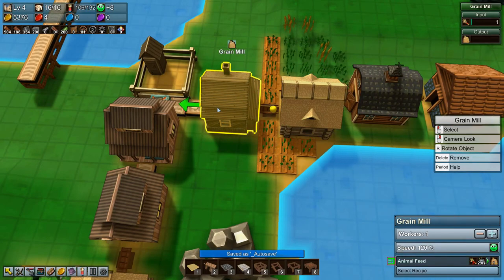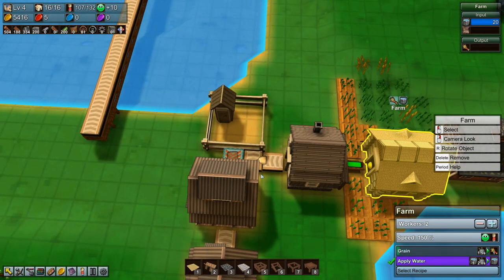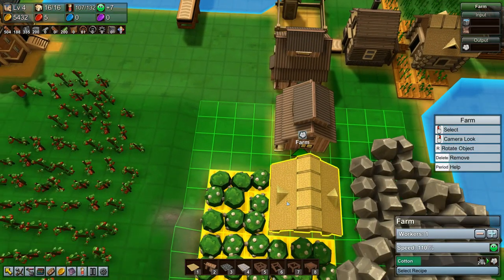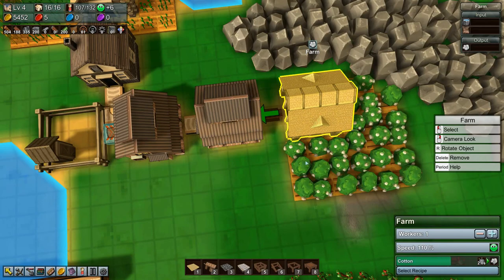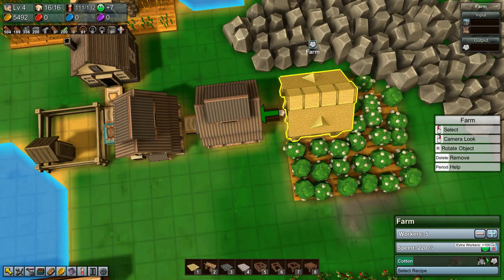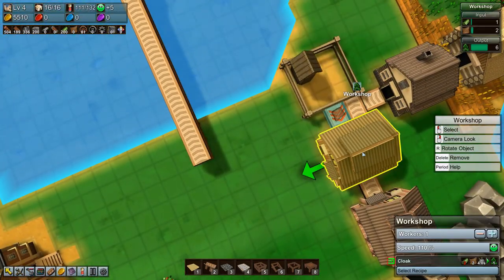This produces in 2 seconds — 1.5 — that produces in 2 seconds but it takes 2 grain. So let's speed this up a bit, and that should be enough to keep this going at all times. And are we producing cotton? Yes we are. Let's speed that up — that takes 2 seconds, that takes 4 seconds but takes 2 cotton.